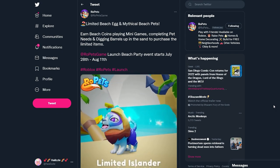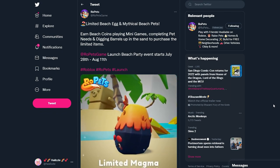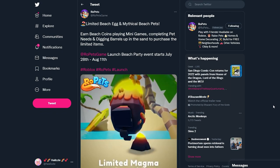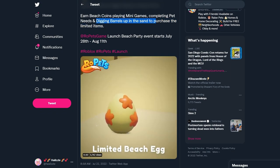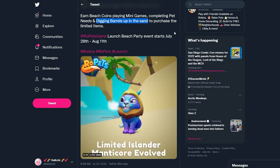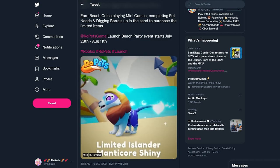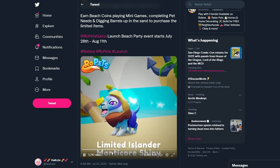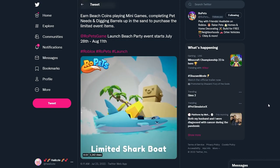We have the Limited Beach Egg and mythical beach pets. You can earn Beach Coins by playing mini games, completing pet needs, and digging up barrels in the sand to purchase the limited items. Digging up the barrels in the sand is probably similar to digging up the little flower buds we use for crafting, but there will be a little sand egg.